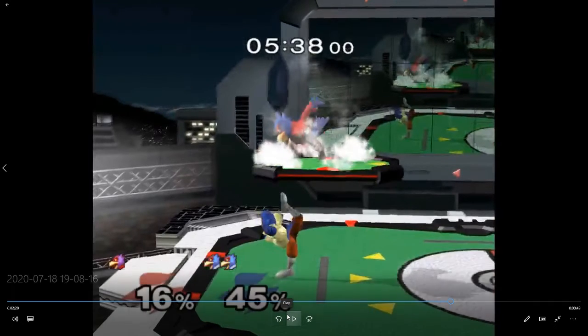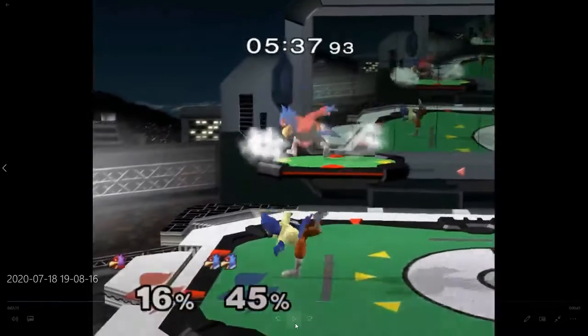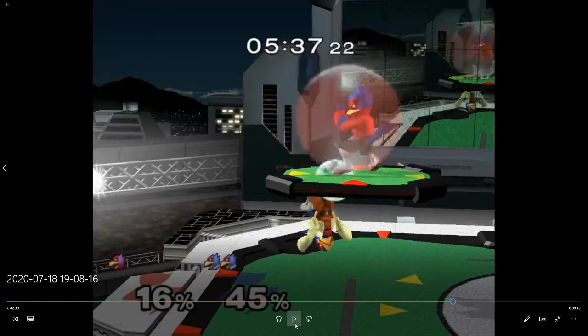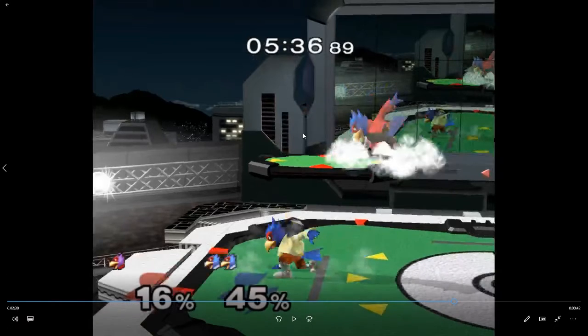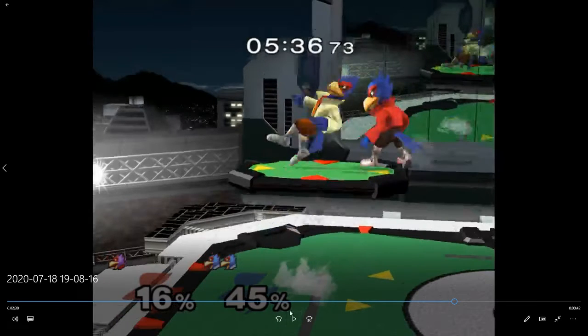Falcos always complain — little rant here — Falcos always complain Sheik's on the platform with her shield up and I can't do anything. Bro, just up tilt. He wants nothing more than to shield drop down there, and you're right here. That up air actually pushes him away — I don't know if that's because he light shielded. You can probably wavedash shine or even wavedash shine grab.